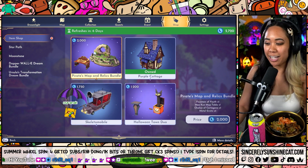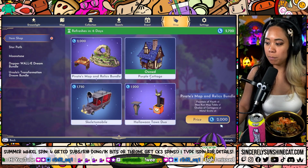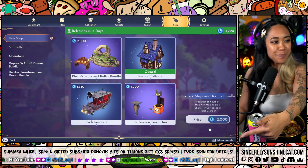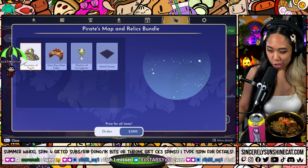You can also inspect the items if you want to see more details. Mine is a right-click — it might be a different button for you, but it'll be down here on the bottom right. So we have the Fountain of Youth, but it's not showing.